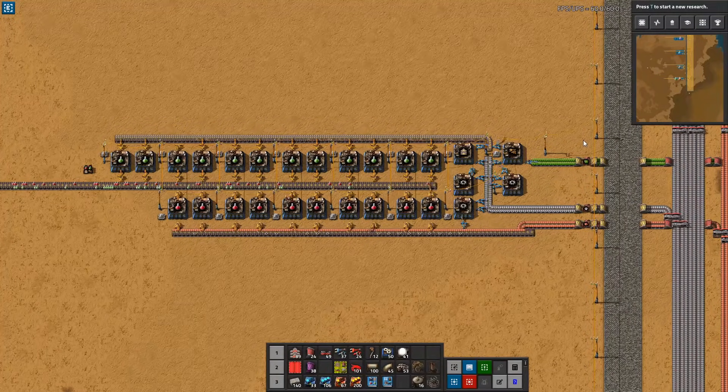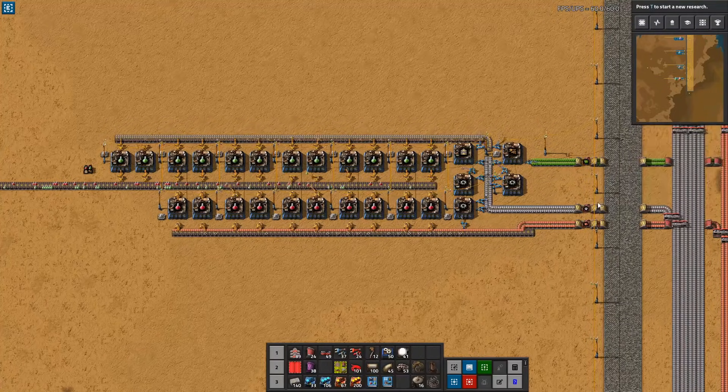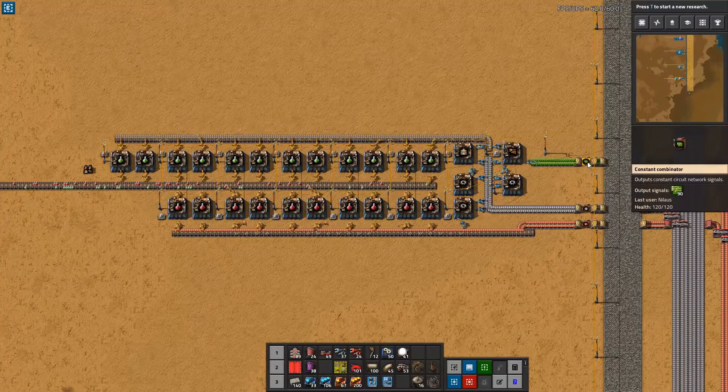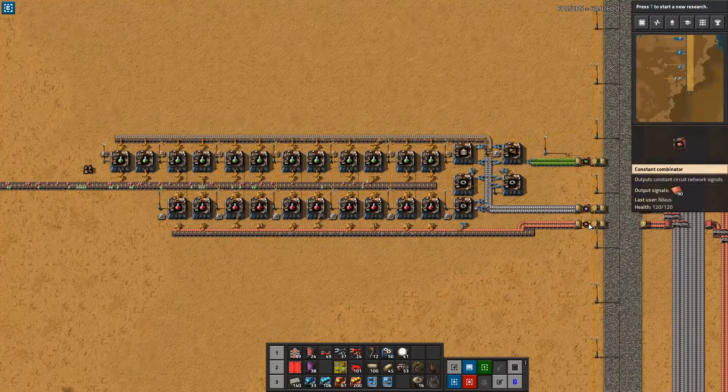The blueprints include combinators at the beginning of each line. There's an indicator showing what item goes on the line, because when you stamp down the blueprint, it will not have items on the line, so it's good to be able to see what goes in on each line. The value in the combinators indicates how many items are requested per minute. For example, 90 copper per minute — and for reference, a full yellow belt is 900 per minute, so this is one tenth of a belt, while another line is consuming more than half a yellow belt.